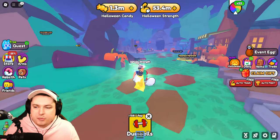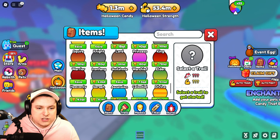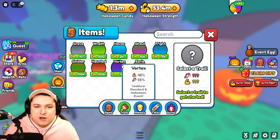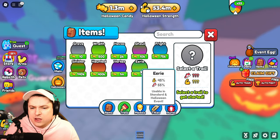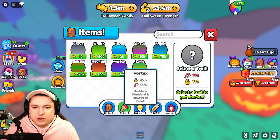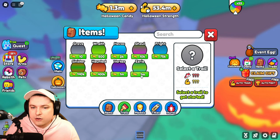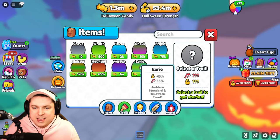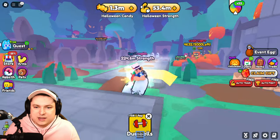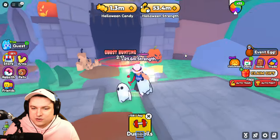The last thing to showcase before the minigame is the brand new Halloween trails. You can buy them for up to one million candy — both the Vortex and Eerie trails cost one million candy each. I think I'll wait a little bit to buy one, just to see if I need my candy for something else first.